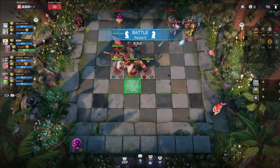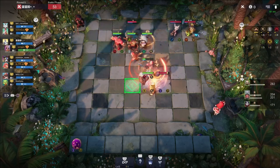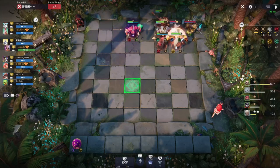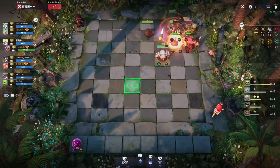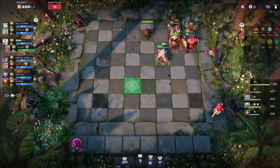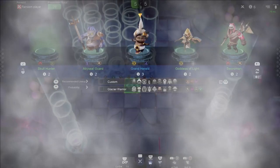We don't have our Abyssal yet, but this is a pretty solid setup. This is a pretty solid setup to get us to win a few rounds. I think we'll beat a lot of builds with it. Two cave, three warrior — it's just a really easy early setup to get yourself a win streak. Your units have a lot of HP and warriors have a lot of armor, so they're mitigating a lot of the damage.